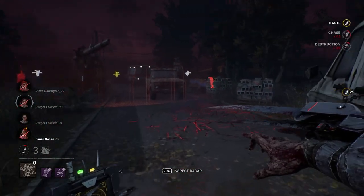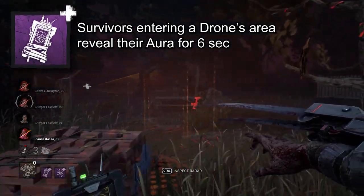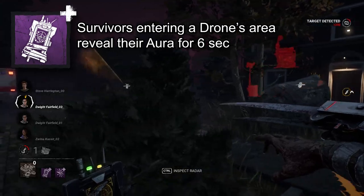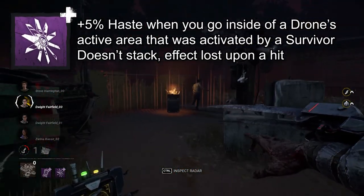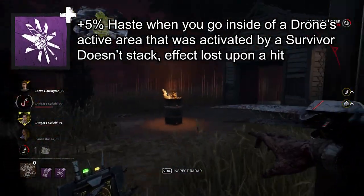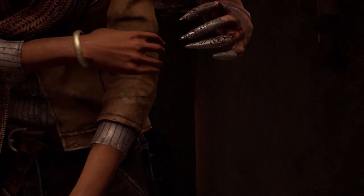Skull Merchant. If you want to effectively track down and hunt, Advanced Move-In Prediction is what you need — it reveals survivor auras for 6 seconds after they enter a drone's active area. Attach alongside Prototype Rotor and you'll be granted a 5% haste boost if you go inside a drone's active area that was activated by a survivor, good for closing a chase sooner.